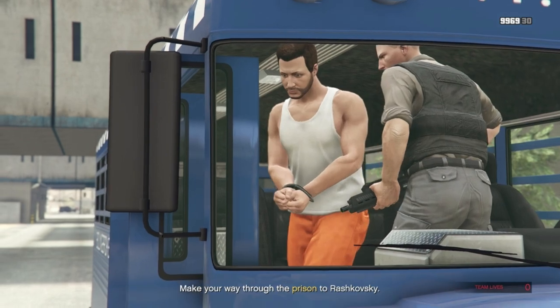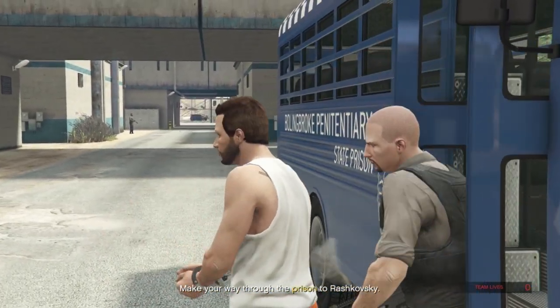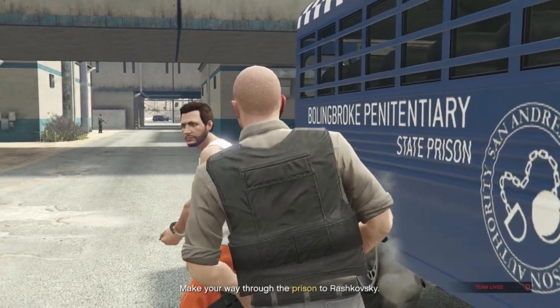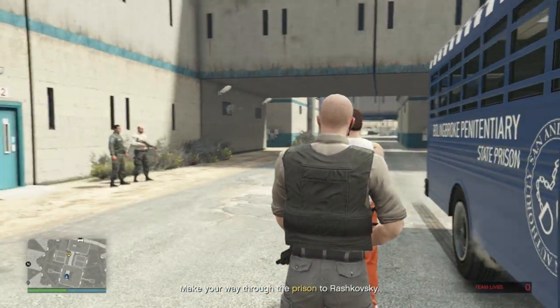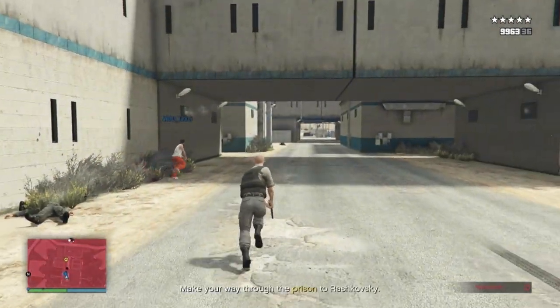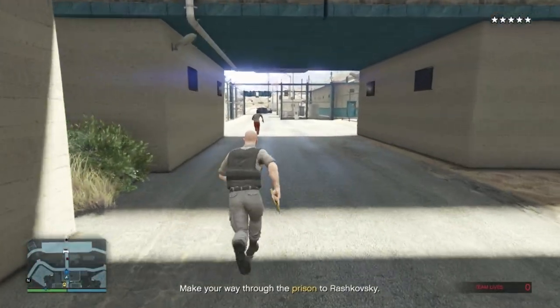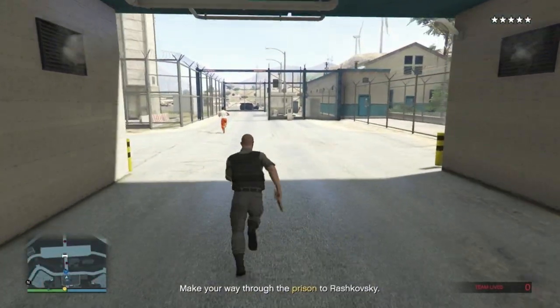As long as they think you're an inmate and a guard, they shouldn't raise the alarm. As soon as you can, take out the prison guards. You can drop a weapon here for the prisoner, but this isn't necessary. Now head out to collect your Vigilante, knocking down these fences on the right.